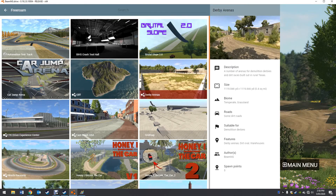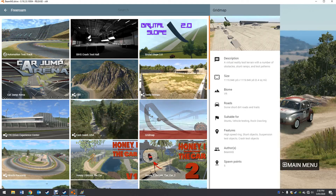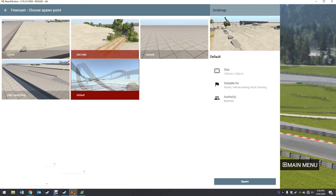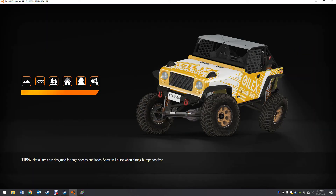So now we're going to go ahead and click into free roll if you haven't seen my other one. So now we're just going to go over to free map. And then we're going to go to the spot, or we could go to corner, or we could go to outside, or we could go to death hunt, or we could go to high speed ring. But of course we're going to go to the float, because why wouldn't you go to the float?